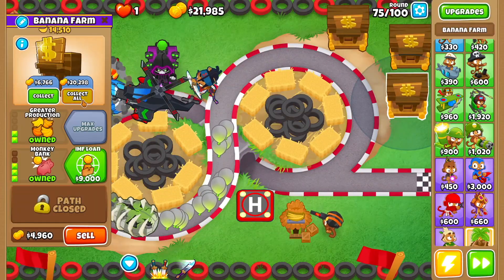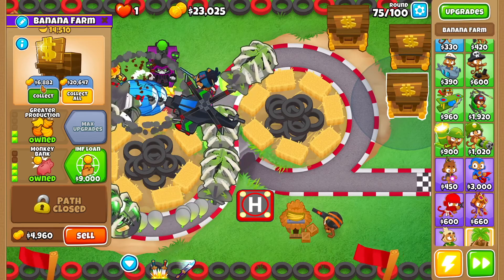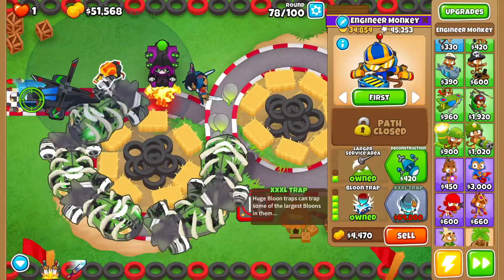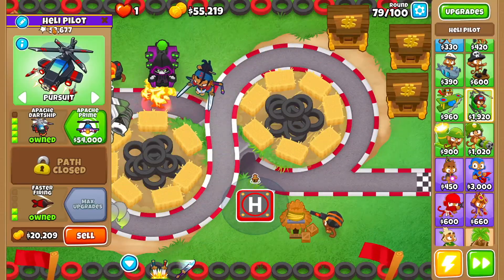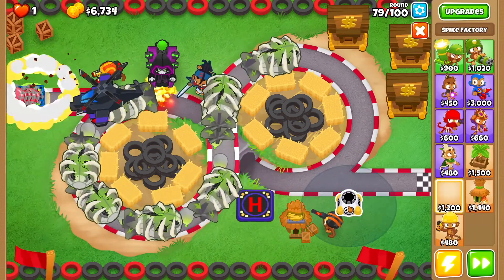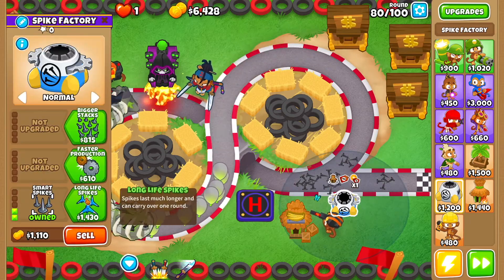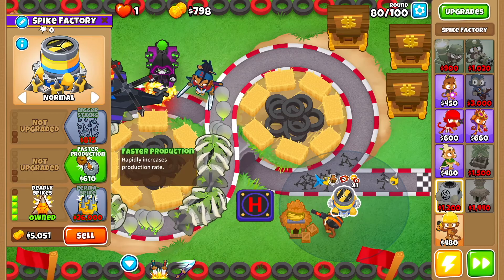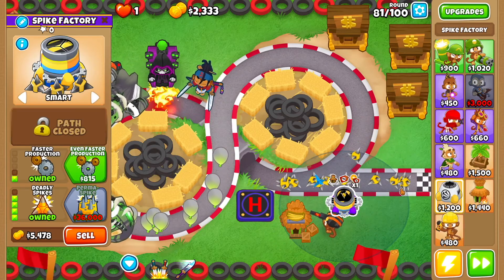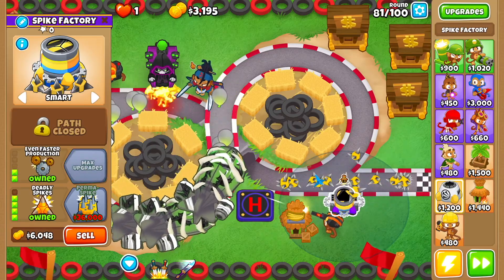Around round 75, as soon as it ticks to 6.9k, collect all. Then by round 79 get apache prime. Then get a spike factory right here: longer reach, smart spikes, long life spikes, deadly spikes, faster production. Set it to smart so it places all the spikes, and then get even faster production.